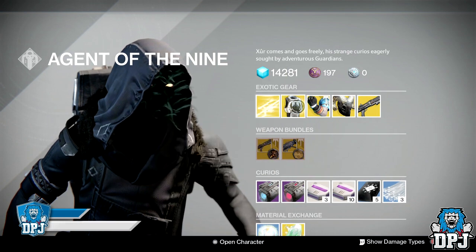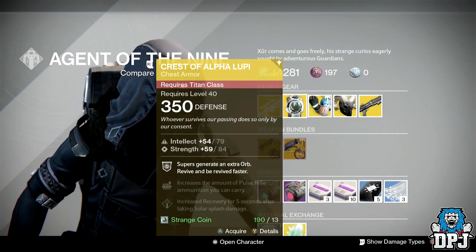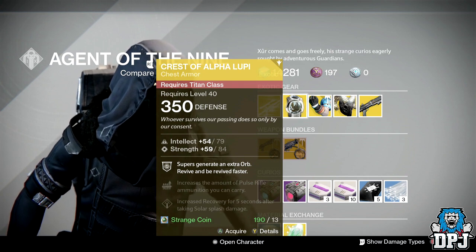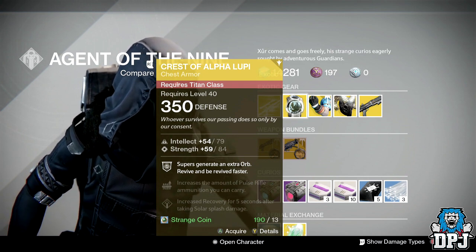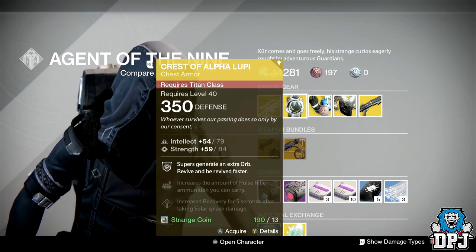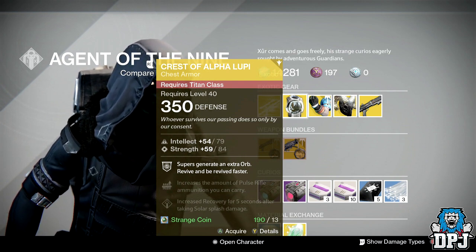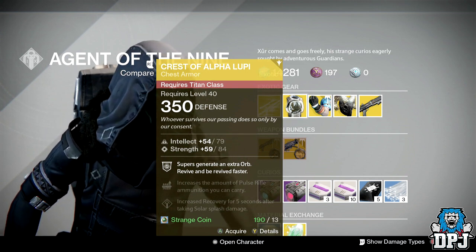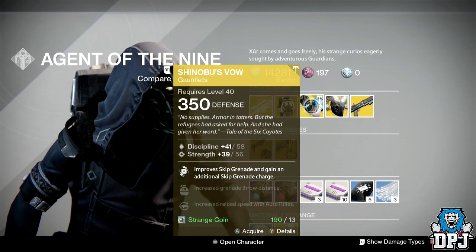For the Titan we have the Crest of Alpha Lupi, dropping at 350 defense and costing 13 Strange Coins. It offers 54 Intellect and 57 Strength. Perks include: Supers generate an extra orb, increases the amount of pulse rifle ammunition you can carry, and increases recovery for five seconds after taking Solar splash damage.